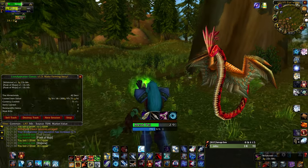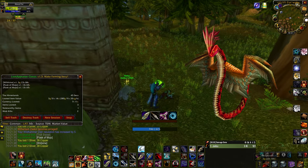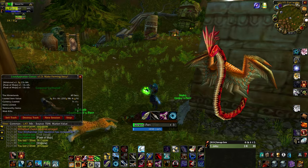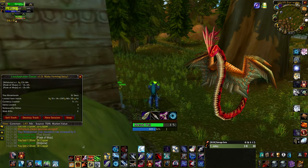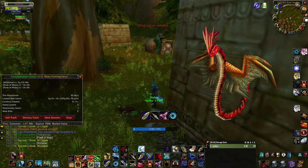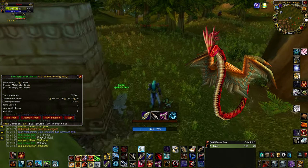Wind Serpents are still solid and although I haven't tested them myself, apparently they benefit from having a Boomkin in the group. The biggest downside is Lightning Breath Rank 4 is a level 42 spell, so this really hurts their ability to top the charts and I think cats are just always going to be better this phase.